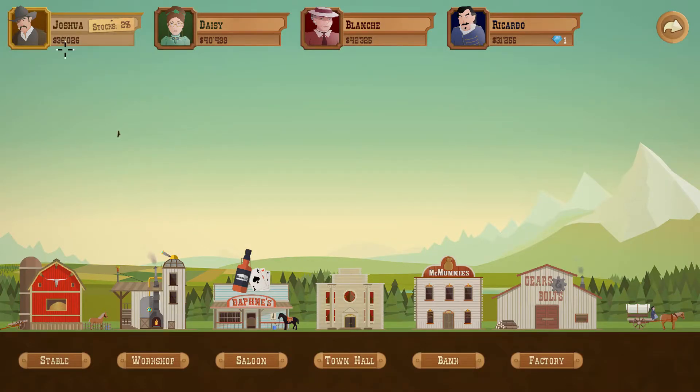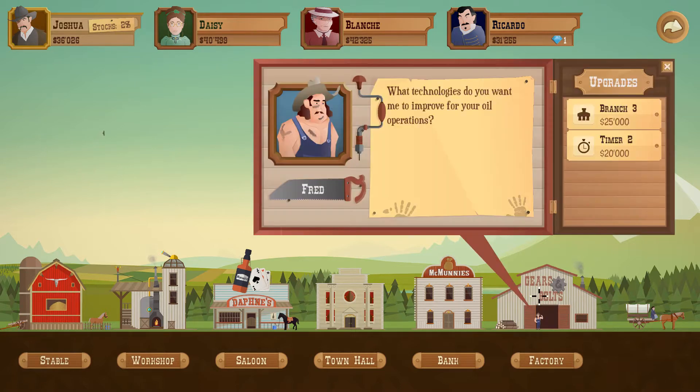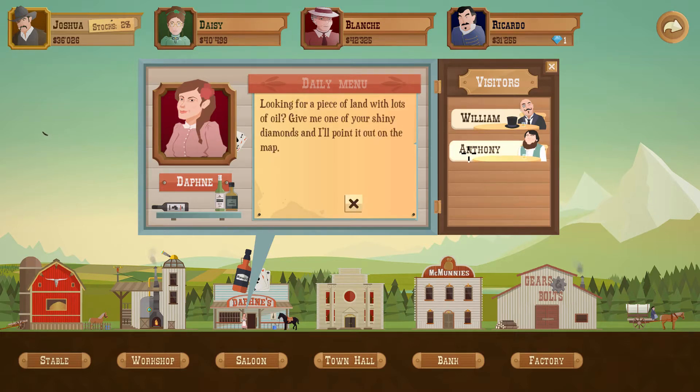I'm down to 36,000 with two percent stock — that's a cool extra mechanic. You got one diamond, I don't have any diamonds. Are you the one that has the branches? Yeah, 25 grand for another branch — that did burn me. I still don't need the timer. I don't need the bank. Looking for a piece of land with lots of oil — give me one of your shiny diamonds. No, I don't have any diamonds.